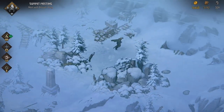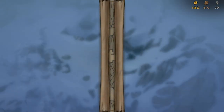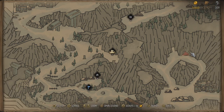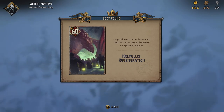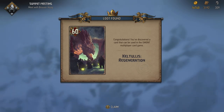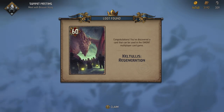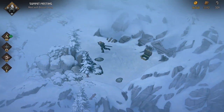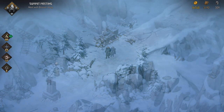The final treasure map is around here somewhere. Over here in the blizzard area — I can show you that on the map. There's the dragon, that was Kel'Tullis's escape, so it's right over here. Let's open that up and we get another avatar — Kel'Tullis Regeneration. 'You've discovered a card that can be used in the grand multiplayer card game.' I know Kel'Tullis and it doesn't actually have 60 health, but that's cool. It's not really called that either — it'll just be Kel'Tullis. Okay, that is all. Let's head towards the summit meeting.